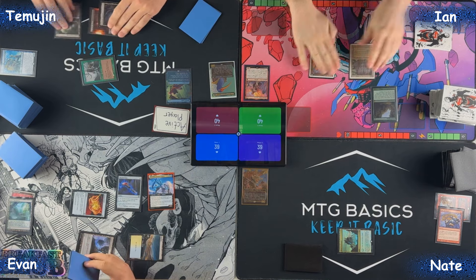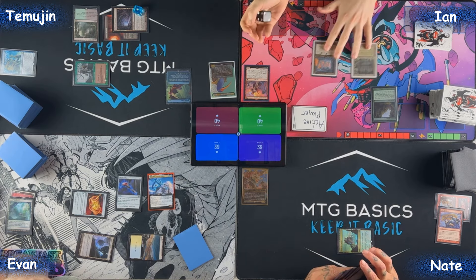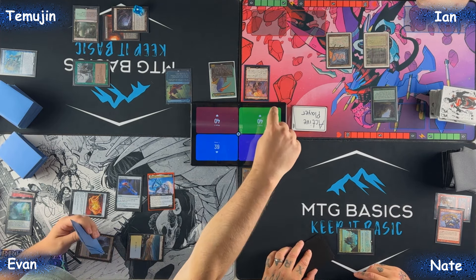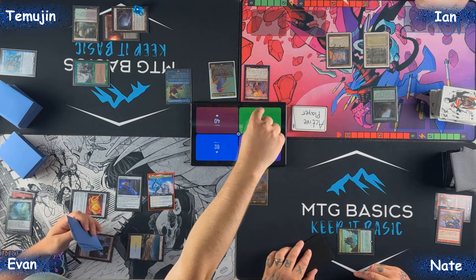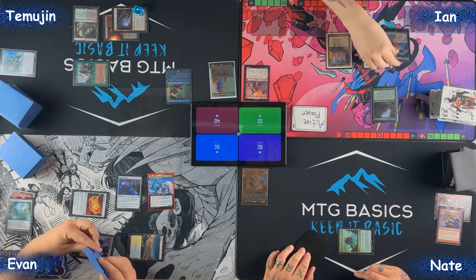Untap, upkeep — I have a Sylvan Library trigger. If it's a zero it means Evan is damaged and if it's another number it means it's not damaged. I see two fetches — I'll put one on top but I don't have any other land so I think I'll just take eight. The saying is 'take eight, cry a bunch.' I'll take eight, and then — unrelated to my notes — I'm going to play this fetch land.